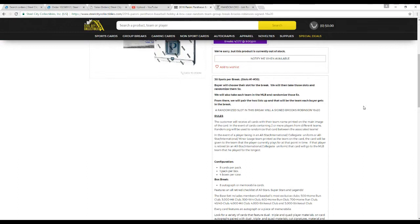I'm going to go over the rules real quick before we start. 30 spots on the break. Buyer chooses their slot. We'll take their slots, randomize them 5 times. Same thing with each team in the MLB — randomize them 5 times as well. We'll pair up the two lists; that'll be the team you get for the entire break. After the break, we'll randomize the names once again 5 times to see who wins that Brooks Robinson photo.